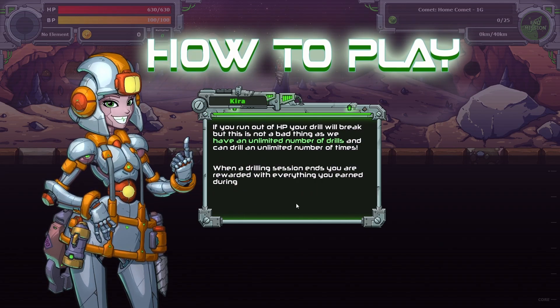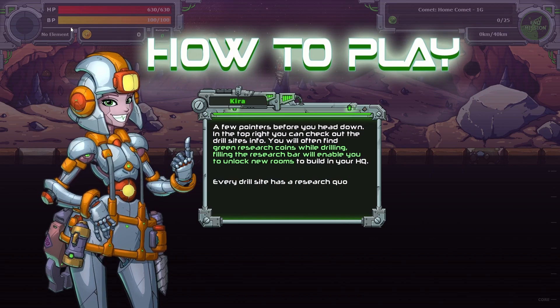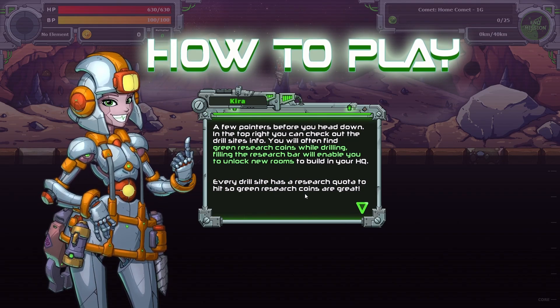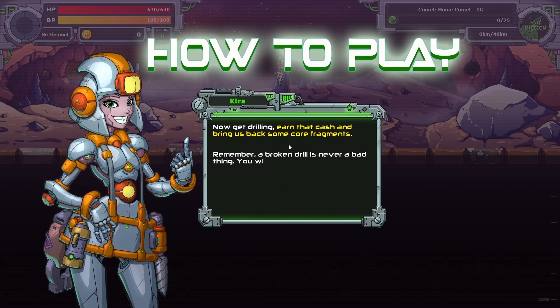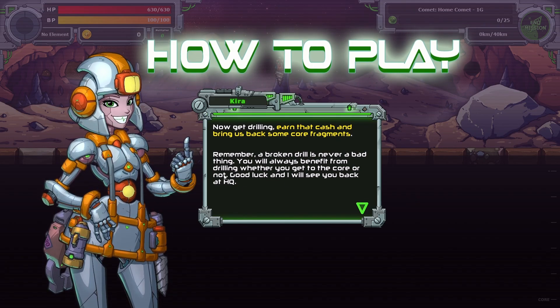If you run out of HP, your drill will break — but this is not a bad thing, as we have an unlimited number of drills and can drill an unlimited number of times. When a drilling session ends, you are rewarded with everything you earned during this session. So a broken drill is a good thing. You'll find green research coins while drilling — filling the research bar will unlock new rooms to build in your HQ. Every drill site has a research quota to hit. You have your HP, boost points, current cash earned, and a cash multiplier. Lucky this planet has no element — but some locations do, and this is why you need to build your elemental resistance. The higher the element, the more damage you'll take as you descend. Now get drilling, earn that cash, and bring back some core fragments.